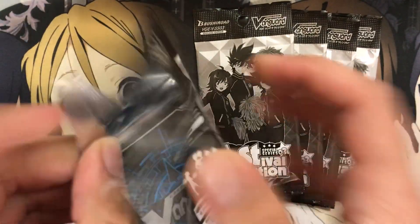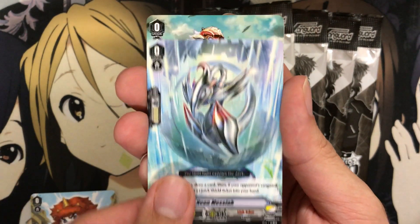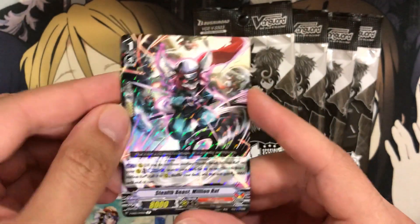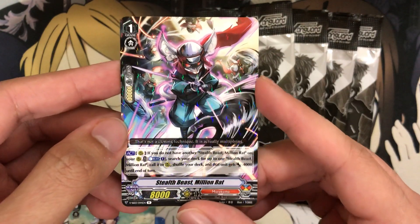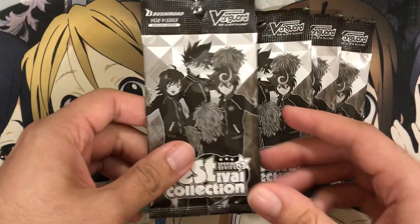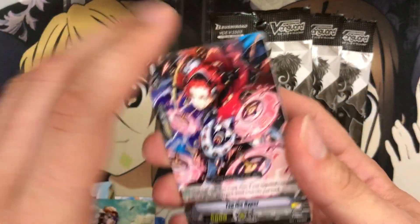Let's keep on going and see if we can pull some other noteworthy stuff. We have a Neon Messiah for the next starter — updated text, quick shield. And Crimson Lion Cub Krif for Gold Paladin. Our rare is Stealth Beast Million Rat — I thought maybe this was an updated text, but I don't have the card on me to compare. And we have an Emerald Shield Pascal — that is a good Sentinel as well. Some Sentinels are just very low in value, like the Tachikaze one, though it might go up with Tachikaze support coming out soon.